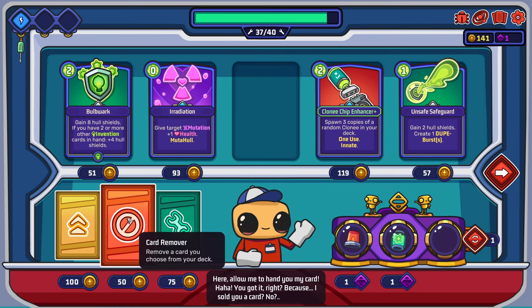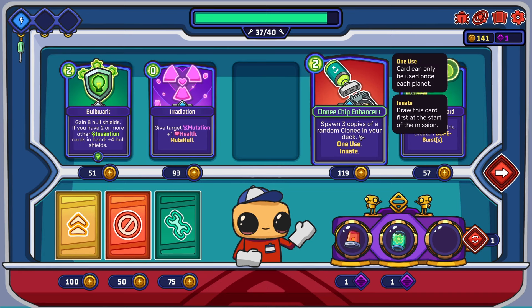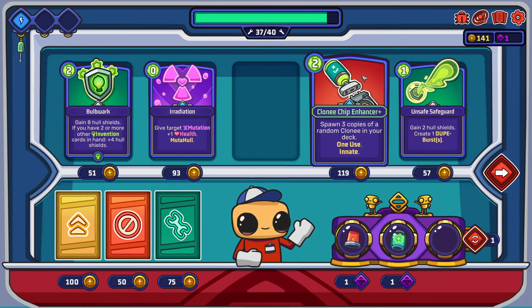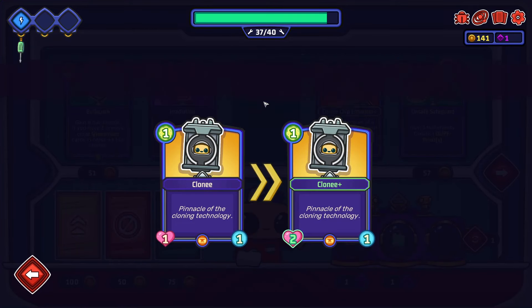Repair six hull. Remove a card from your deck. Upgrade a card you choose from your deck. What's the upgrade like? Spawn three copies of a random cloney in your deck - one use, innate. That's actually really good. It is innate so this is an upgraded one. So we can have a look at our deck and look at all the upgrades.